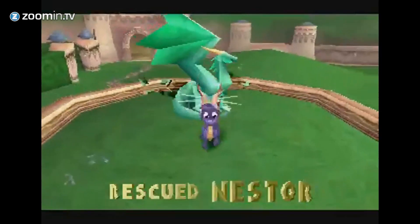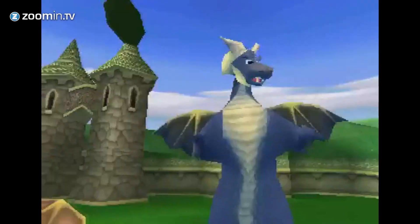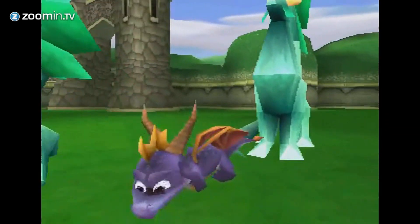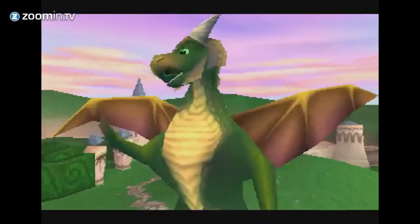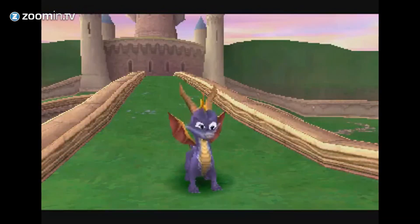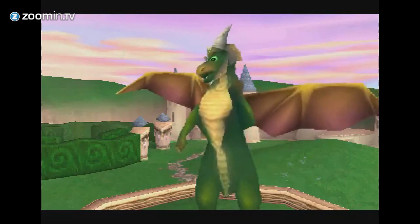The story of Spyro the Dragon was simple and fun. Nork has decided to turn all the dragons of the kingdom into crystal statues. Being the shortest dragon, Spyro is the only one to survive this vile plan. He instantly becomes the dragons' savior with a mission to free his peers from their crystal prisons. 'What about Nasty Nork?' 'I'm going after him.' 'Find dragons first. That's all I can tell you.'